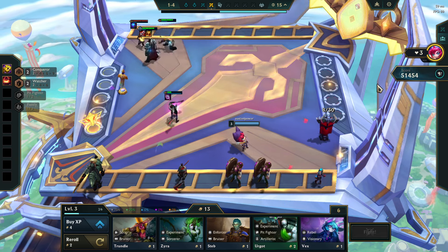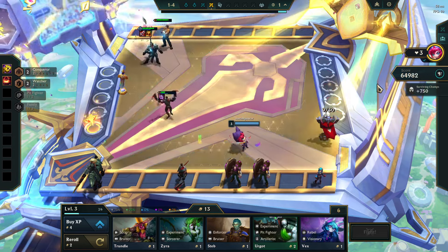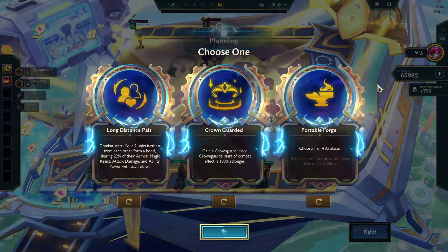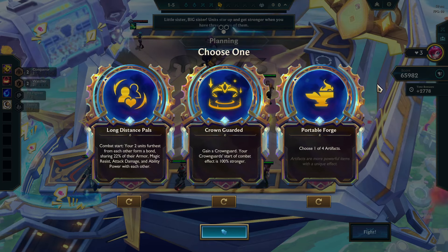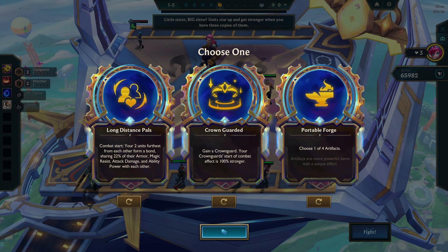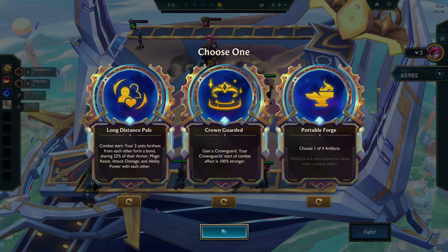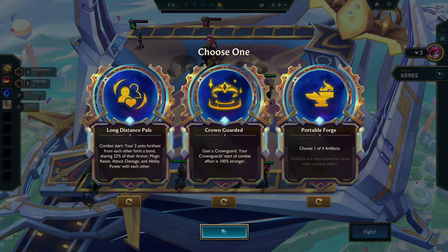As you saw in the second game I played on my smurf — look at this guy go. So we are learning what works and what does not. If I get Silvermere Dawn, yes, I can play Camille, but we'll see. Gold argument — Long Distance Pals, B-tier. Crown Guarded, C-tier.